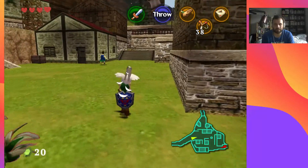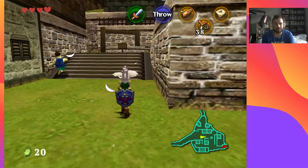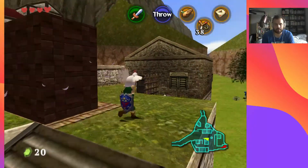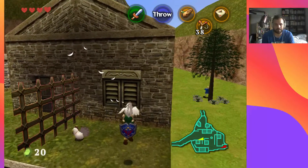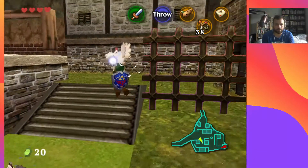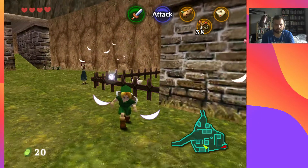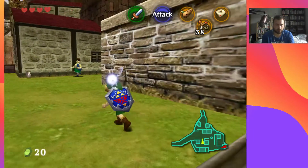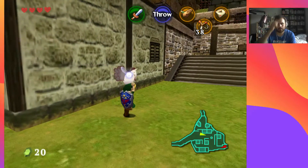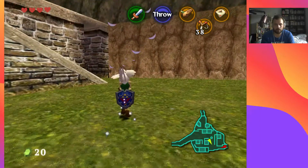That shield texture looks really nice, by the way. These Cuccos are very useful for floating about the level, so I'm going to use one to get up to that one by the windmill.